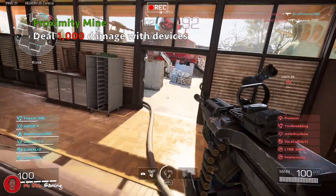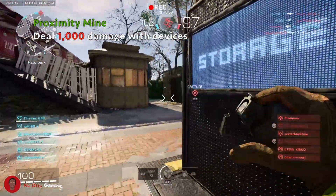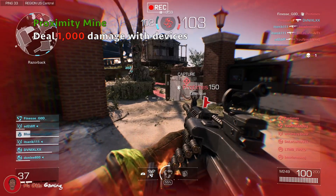Alright, let's move on to unlocking the proximity mine. You have to deal 1000 damage with devices. This can be done quickly by just throwing a frag grenade at opponents and getting kills or damage from it. Come on y'all, it's too easy.